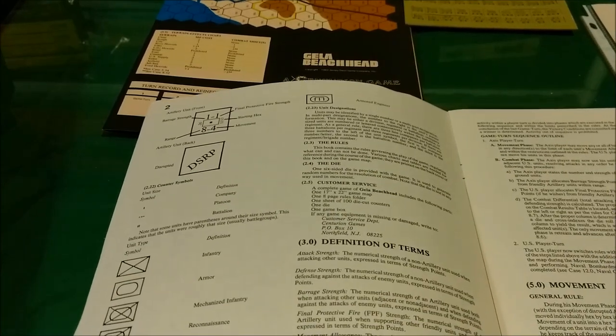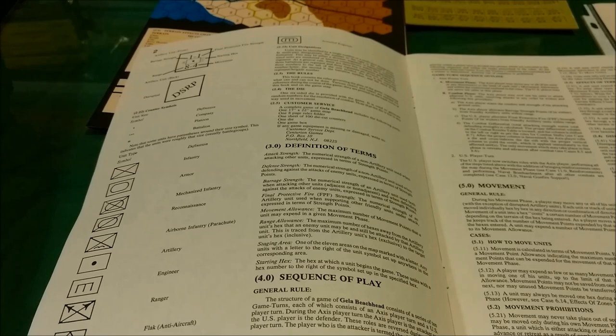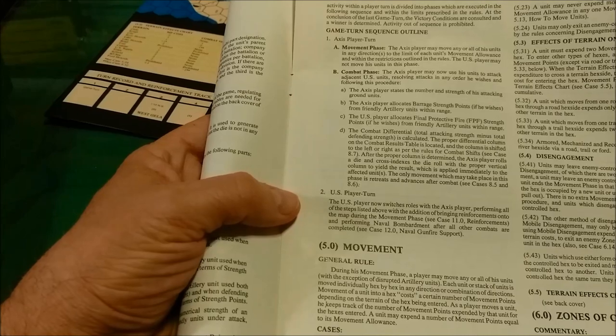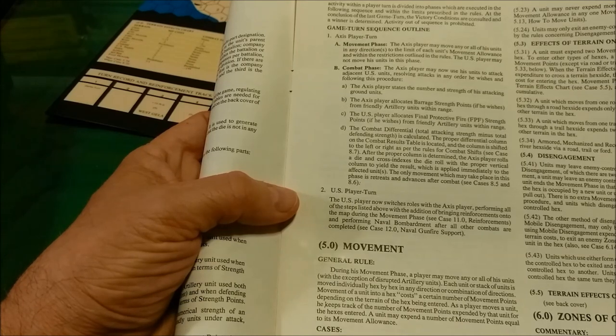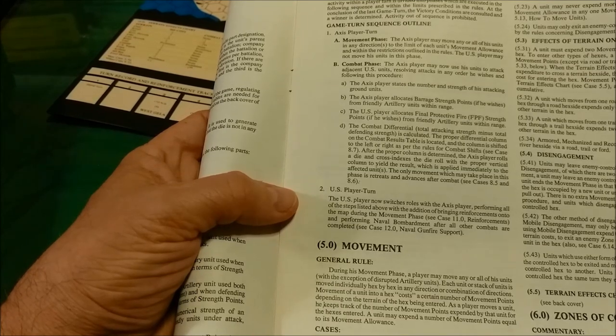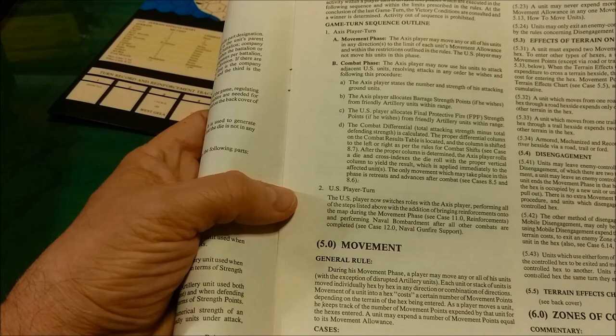Here we have the sequence of play. The structure of a game of Gela Beachhead consists of a series of 10 game turns, each of which consists of an Axis player turn and a US player turn. The game turn sequence outlines the Axis player turn with a movement phase and a combat phase, then the US player turn which also has a movement phase, a combat phase, a reinforcement segment, and the US player can also conduct naval bombardment.